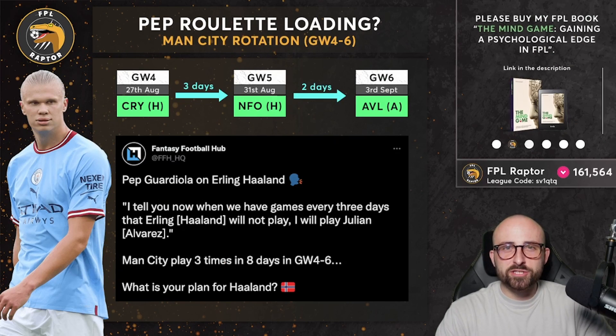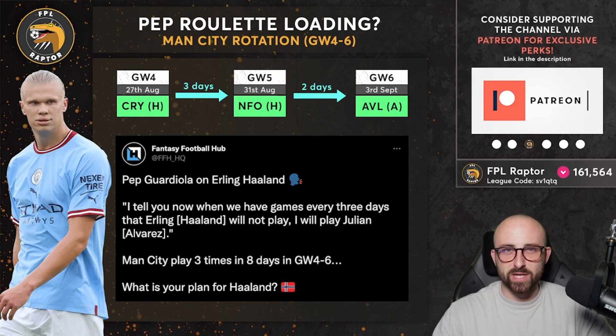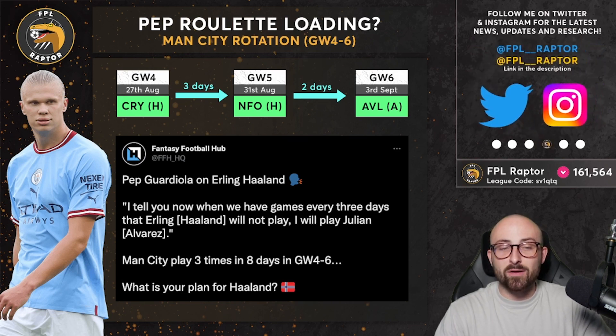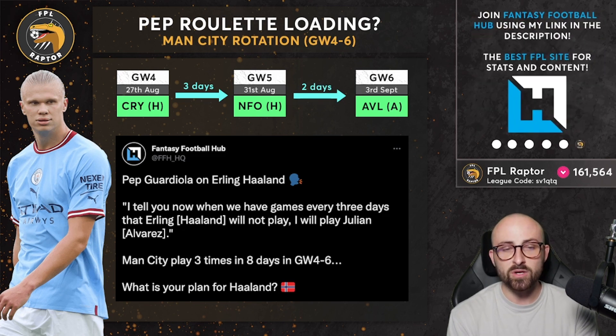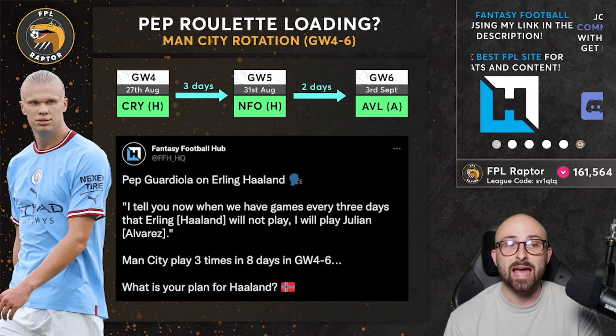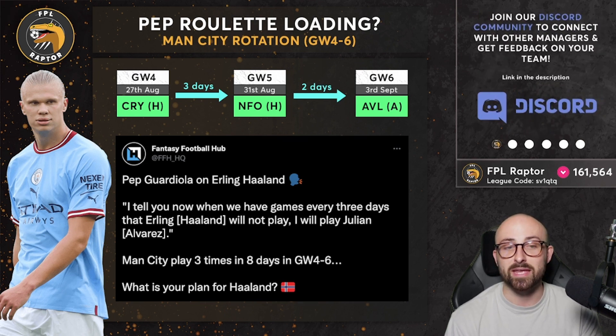Let's start the game week preview with a big discussion point applicable this week and potentially going into game week five as well. There are a lot of games coming up in quick succession. Game week five is a midweek game, meaning game weeks four, five and six for a lot of teams fall within about eight or nine days. From game week five onwards there are midweek games every single week for different cup competitions. So with teams such as Liverpool and City, especially those in Europe, we're going to start to see probably a little bit more rotation.